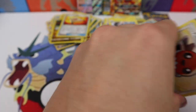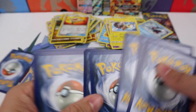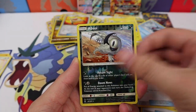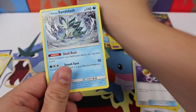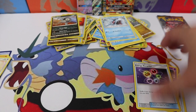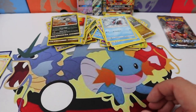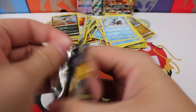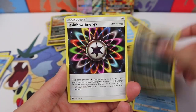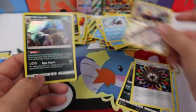Last pack of Guardians Rising here. We have Field Blower, Gotharita, Energy Recycler, Absol Reverse, and just a Sandslash. This is definitely not as good as I was hoping, but not terrible either — this is pretty alright. We have a Pyukumuku, Krokorok, Rainbow Energy, Herdier, and a Sharpedo Hollow.